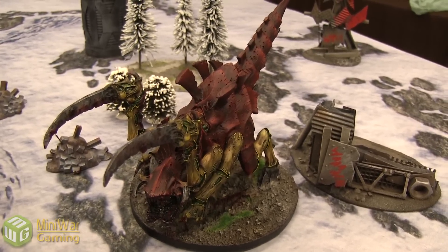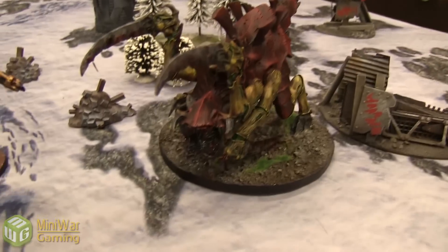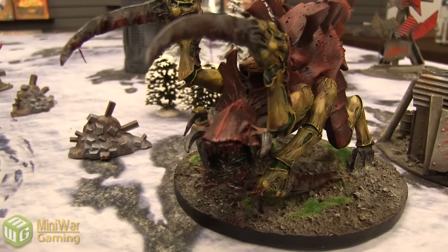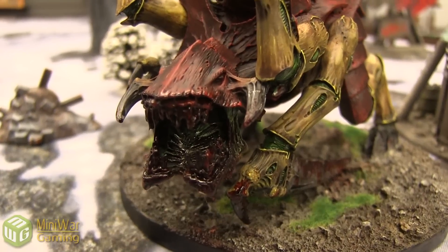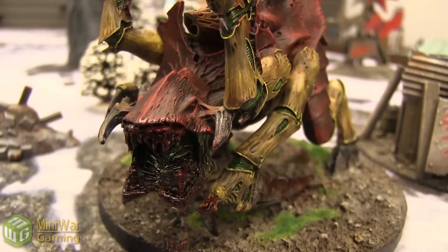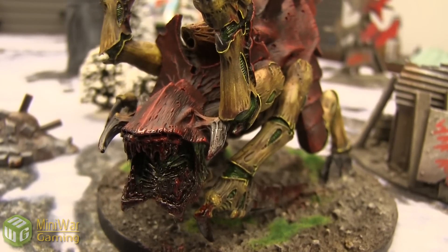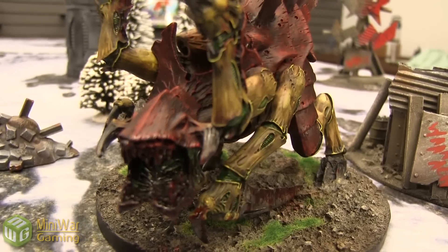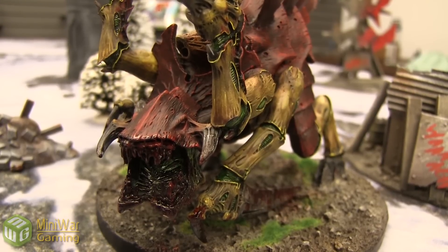On top of the special rules, he does have 2 sets of Scything Talons, which gives him an extra 2 attacks not including the profile — so he goes up to 9 attacks as a result. He does have the Bio Acid Spray, which is a Hellstorm, Strength 6, AP 3, Assault 1 — but your Front Armor 13 on the Knight just laughs that off. He is also Agile, so he can fire a single weapon and then run, or fire no weapons and then run twice.